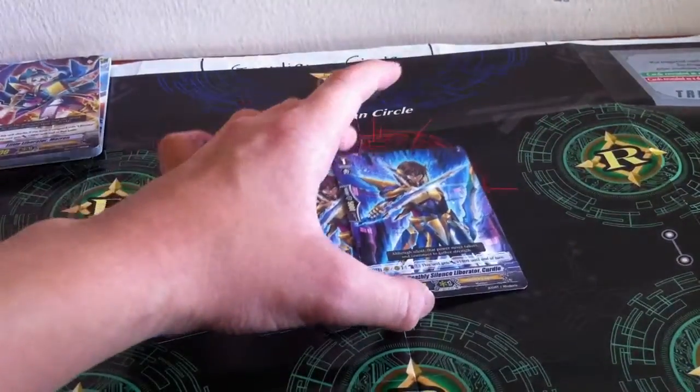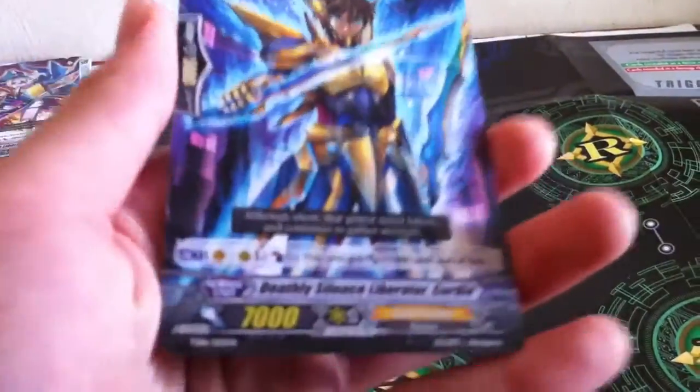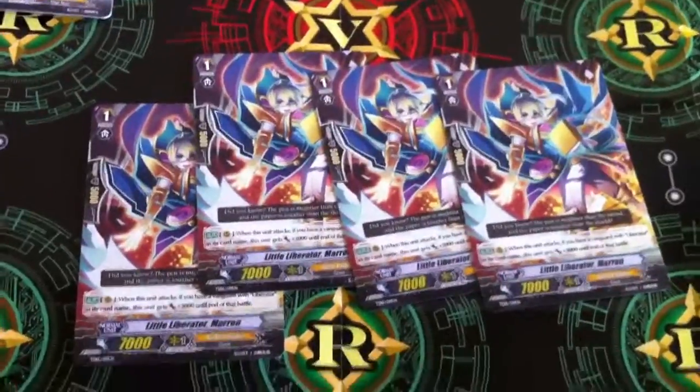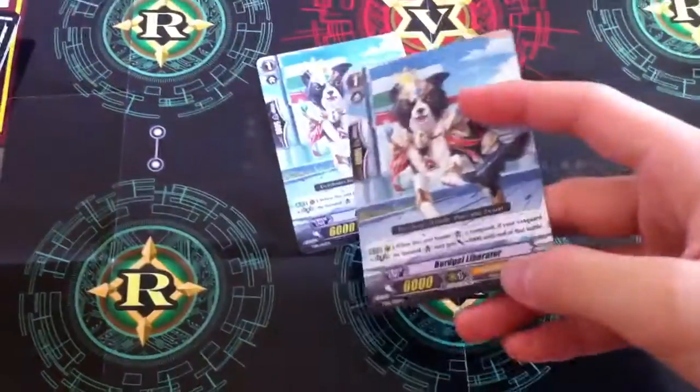Four Deathly Silence Liberator Keraticus. Next, we have four of the new version of Little Liberator Meron — new or world reprint version. And 2 Bout Goal Rebirther — it's a 10k Legion booster.